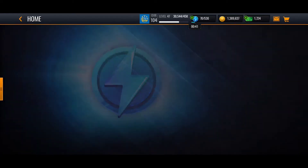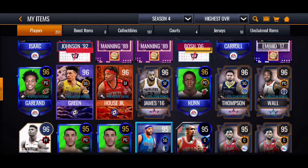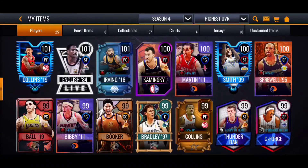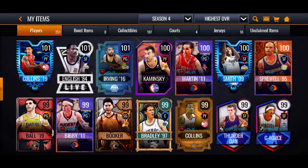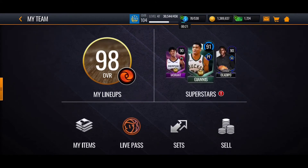Let me show you my technique. If this 96-rated player right here were auctionable, I could sell him for more than my 100-rated Martin right here — no lie — because certain people want to have great players on their team, especially if they're starting out, regardless of the rating.